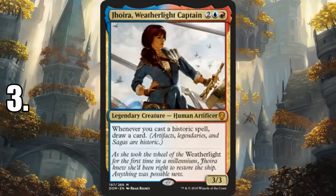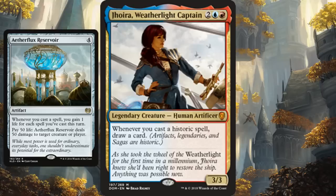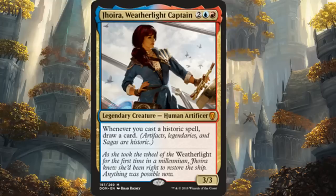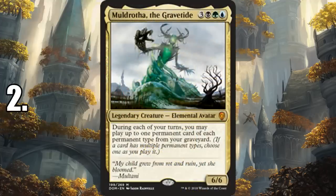Number 3 is Jhoira, Weatherlight Captain. Moving toward objectively more powerful options — Jhoira may be the most competitive commander option from this year. Filling your deck with zero-cost Cheerio artifacts, you have cheap combos that can win with Aetherflux Reservoir. For casual EDH, drawing a card off casting any artifact or historic card is still great consistency. It's not as powerful as Niv-Mizzet for card advantage, but it really adds up and she is powerful.